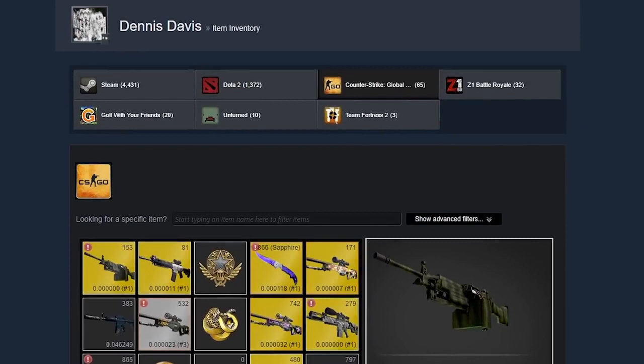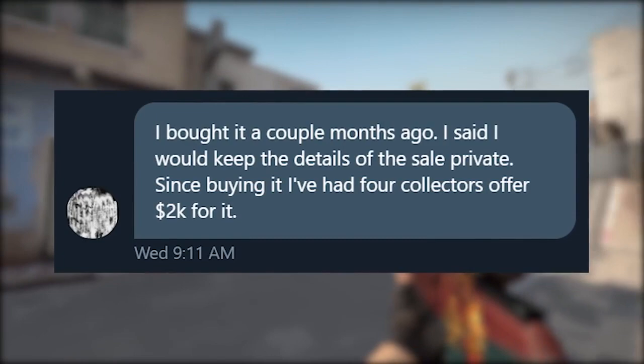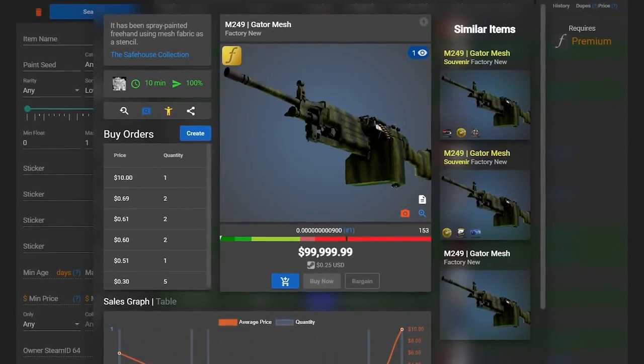What has changed is that it has a new owner, a trader called Dennis Davis, who somehow managed to convince Soxy to part with it. Dennis told me he promised to keep the details of the sale private, so we don't know exactly how he managed to convince Soxy to sell it. But he did mention that he's been offered up to $2,000 for it. He has set the buyout at $99,999.99 on float.db, so if you have 100 grand, this thing could be yours.